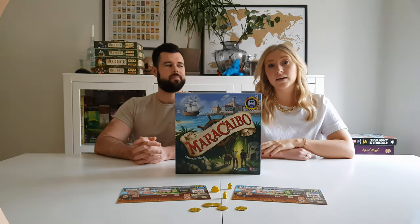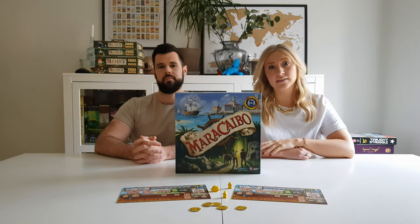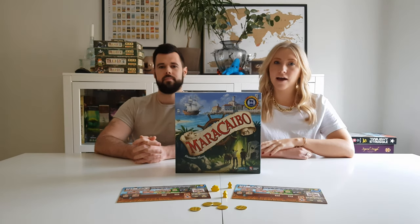You might be wondering why nine — why not a nice round number like five or ten? And that's because Talia said we couldn't. Nine is cooler. So we're going to start with the pairing that inspired this video: Maracaibo and rum.